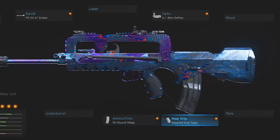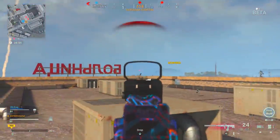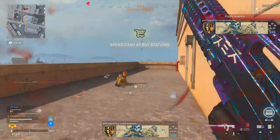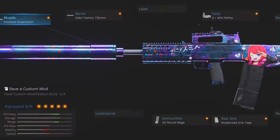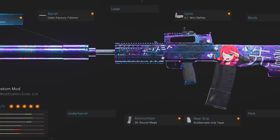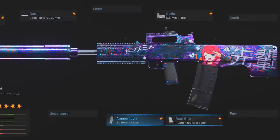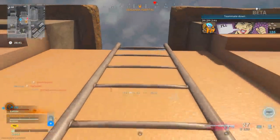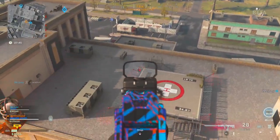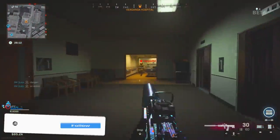I also use the 50-round mags on the FAMAS because I'm not super accurate with it and extended mags help a lot in Warzone, plus the Stippled Grip Tape. Next up is the Odin — the powerhouse of the assault rifles with the best damage of all of them, meaning it will shred through armor and health alike. I've got the Colossus Suppressor, which is unique to the Odin and actually increases range and control — even better than the Monolithic Suppressor. Then the 730mm barrel, GI Mini Reflex, 30-round mags, and Rubberized Grip Tape for control. The fire rate and control on the Odin are not ideal, so it's not a rusher's weapon, but great for medium and long range.